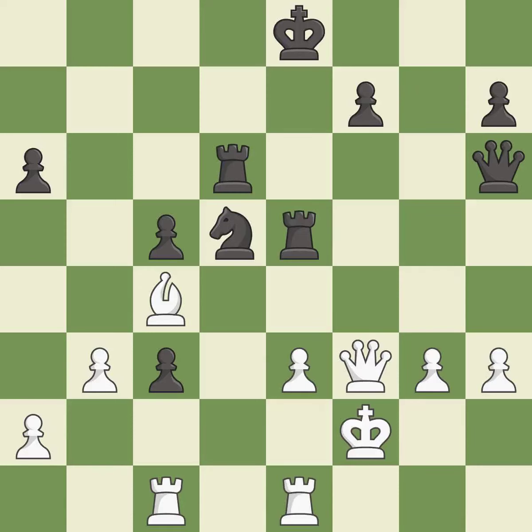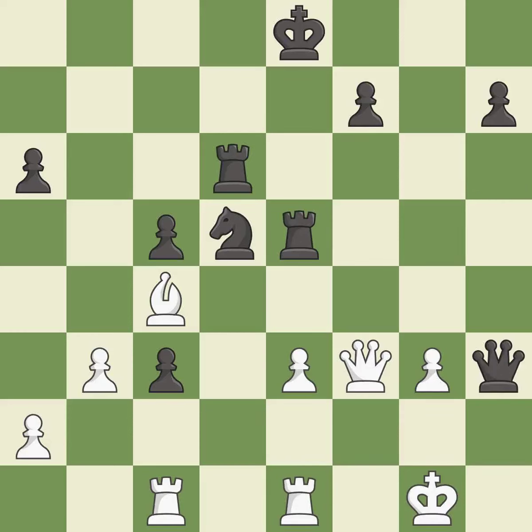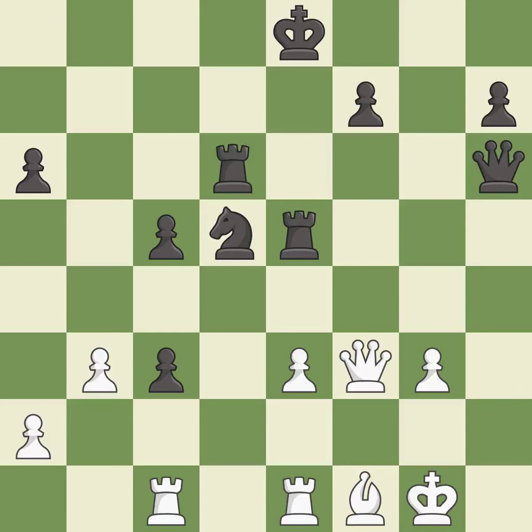That pawn was free for the taking. This is the only good move. This threatens to win a queen — it is a great move. This prevents the opponent from being able to win a queen. This is the only move that works. This wins time by threatening a queen and forcing it to move away — it is excellent. This move puts the queen on a safer square.